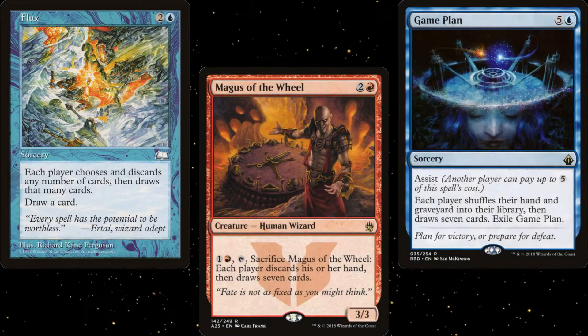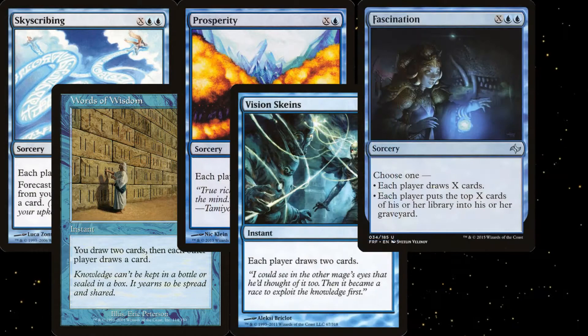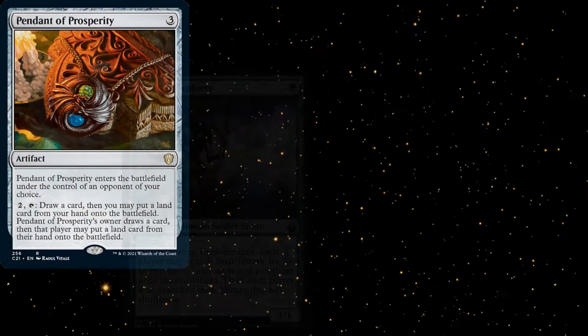For Group Draw effects, we have Skyscribing, Words of Wisdom, Prosperity, Visions of Ruin, Fascination, and Folio of Fancies. And I did want to have some group hug effects, so I've added Pendant of Prosperity, Veteran Explorer, Fecundity, and Humble Defector.